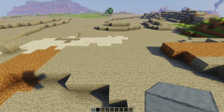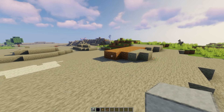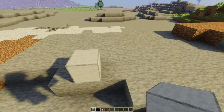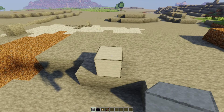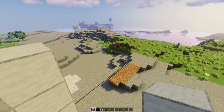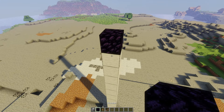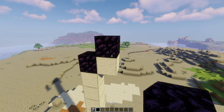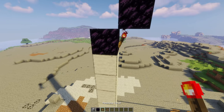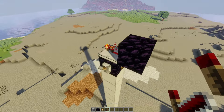The first thing you want to build are your return stations. You need to build these 10 blocks higher than the highest point of your ground. Place a block to match that height, then go 10 blocks up — one, two, three, four, five, six, seven, eight, nine, ten. Place a block of obsidian on top, a temporary block on the side, and another block of obsidian there so you have them at a diagonal. Break the temporary block, place a redstone torch, place a lever, and place a repeater.